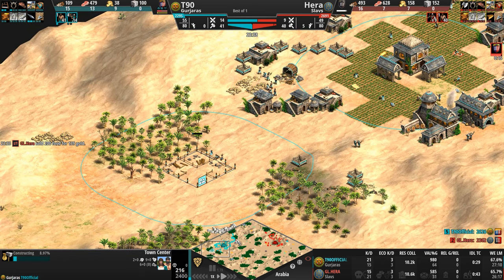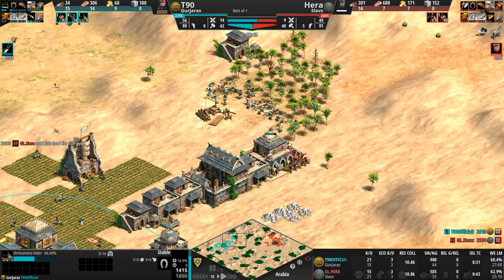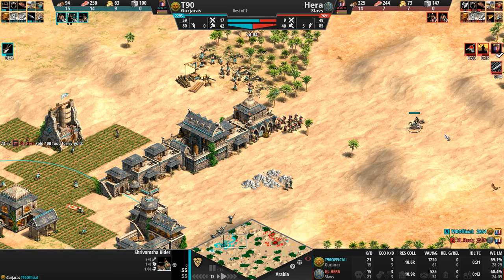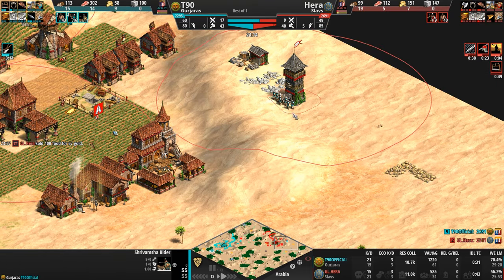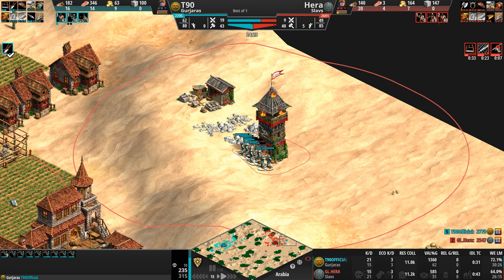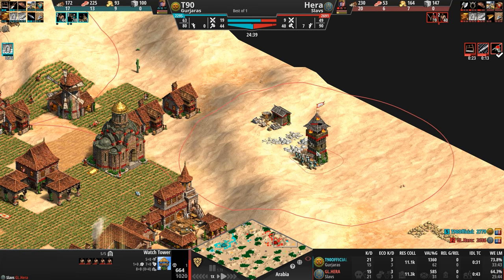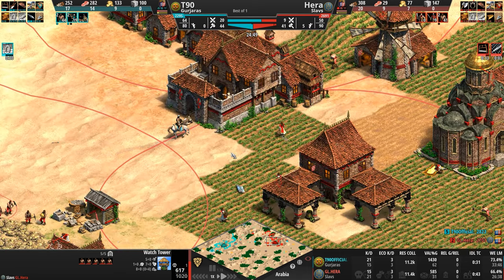A second Town Center for T90. Hera pulls one villager off but may need to pull a second to keep the stable going. Out comes the Shrivamsha Rider — an incredibly food-intensive unit that you definitely need Kshatriyas for. Our Gurjara has just snuck into the murder hole radius of this tower, and unless something comes out to contest those Crossbows, they'll take down that tower. That one villager managed to get a poke off at the Shrivamsha.